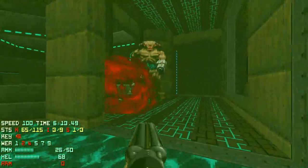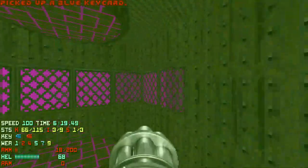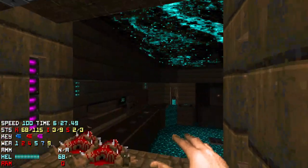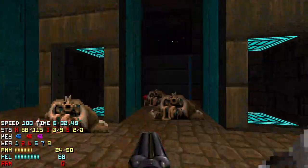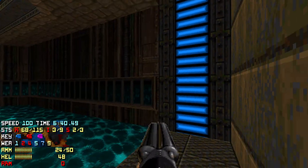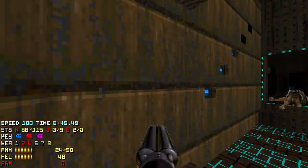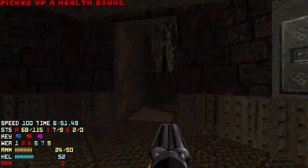SSG this guy. More cells. Now we're up here where these imps were. Purple key card — which just always leads to a secret fight in these maps, I'm sure you know that. So now we gotta go back down here, get this blue switch up here, which takes us to the big fight. That opens up a secret fight here.